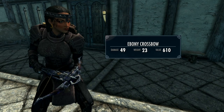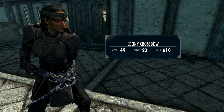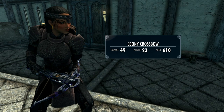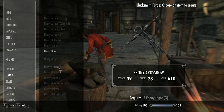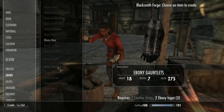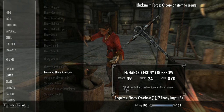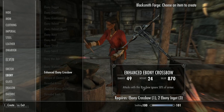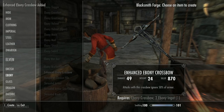This alone makes it a decent weapon in its own right, but the thing this mod does is let you smith an Enhanced version of each crossbow. This little beauty not only does higher damage but ignores 50% of armor, which makes it significantly better and far more useful.